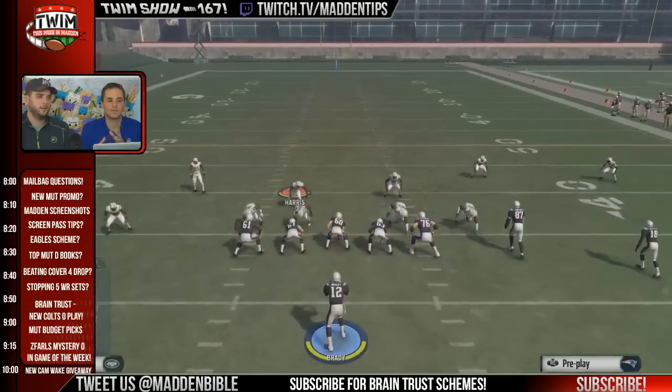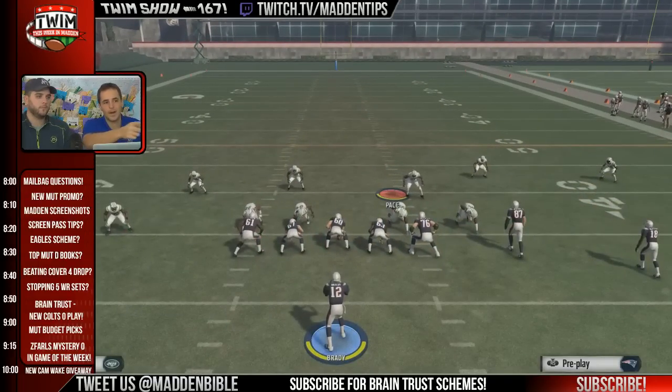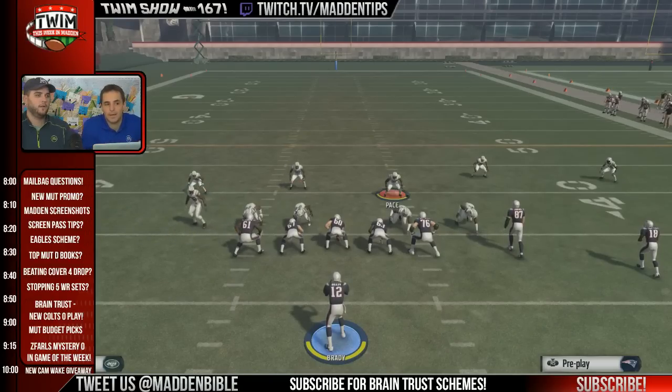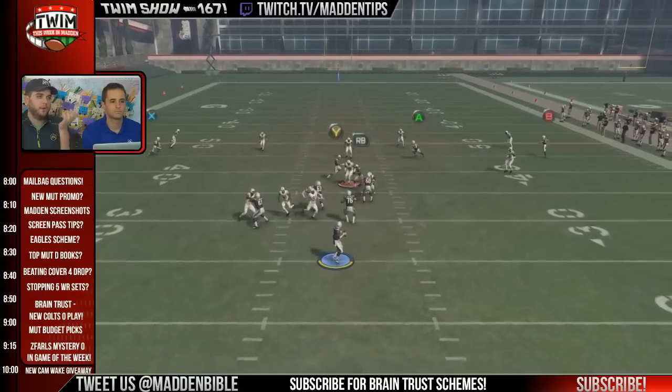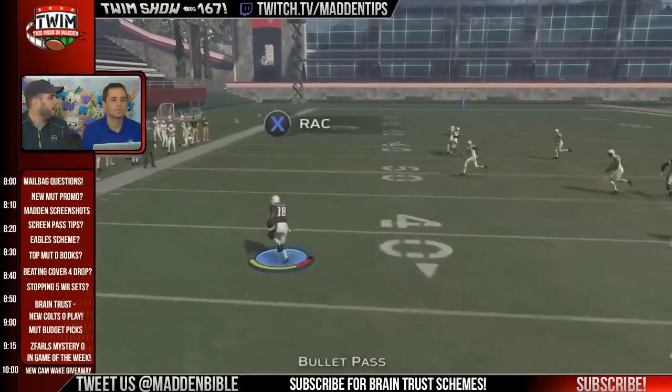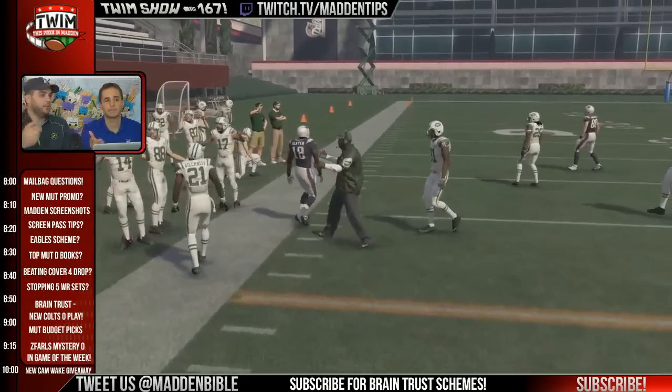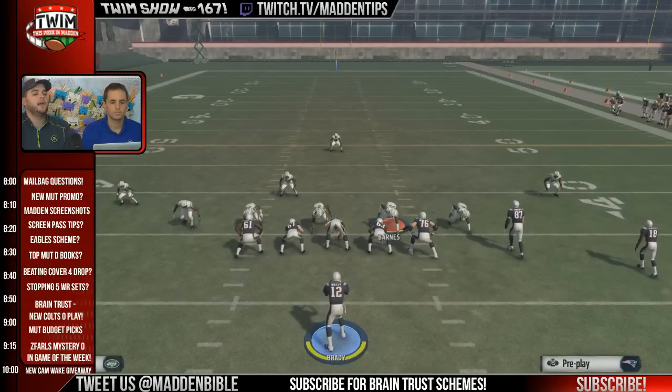Those are steps you take after. If you put a guy in a quarterback spy but don't fling the blitzer out first — it doesn't matter that he's on a spy. The pressure didn't get in, so what's the point? At that point you'd rather rush that guy than have him on a spy — you're going to get a clean rush anyway.